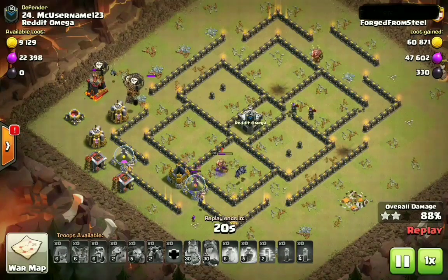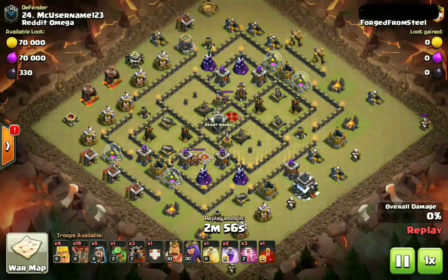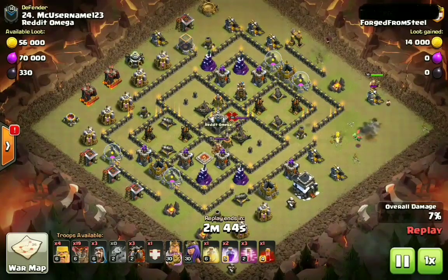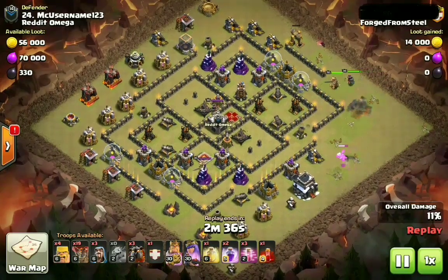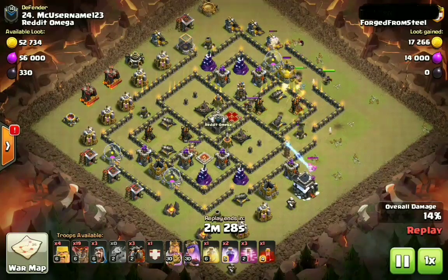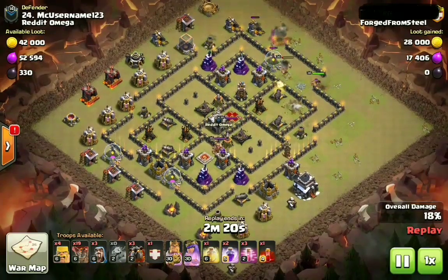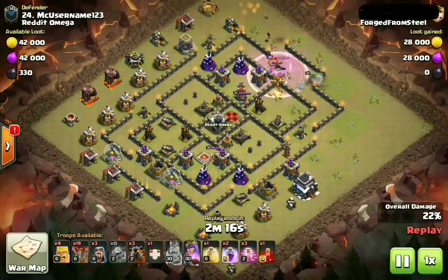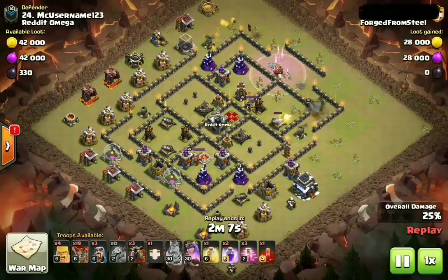Now we'll go ahead and check out the fifth defense on this base from this war. This is going to be the fifth and final replay, the fifth and final defense from Lobs. Definitely trying to clean up the previous attack as we did see it ended in a 98% - so close. But if you guys haven't got the idea, very, very difficult base. In order to take it down you definitely have to not only have brilliant execution, you have to know what you're doing. It's so funny because a lot of people say how easy Town Hall 9 is, yet we're still seeing bases getting three, four, and in the rare occasion five defenses in war. Still has a pretty decent balance, in my humble opinion.